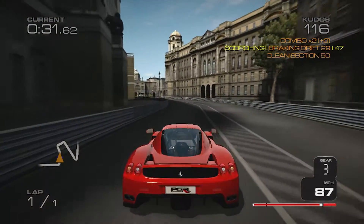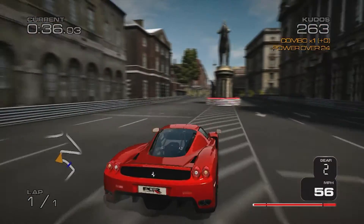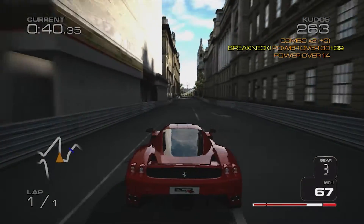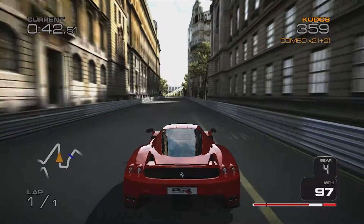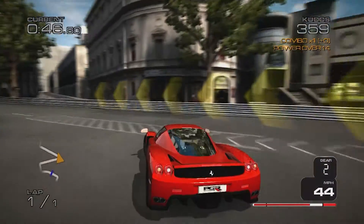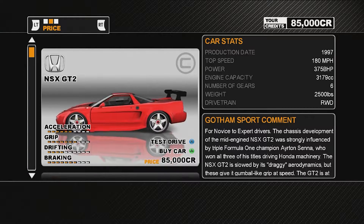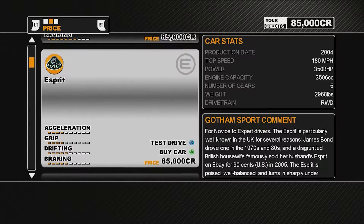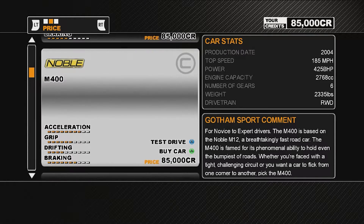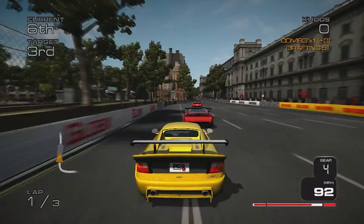The success of Project Gotham Racing 3 meant that Bizarre Creations just had to make a fourth game, and they did, which was released two years later in October 2007 on the Xbox 360. The game is set up differently to the previous three games. In Project Gotham Racing 3 you had to buy cars with money and there was enough for you to buy a cheap supercar at the beginning.